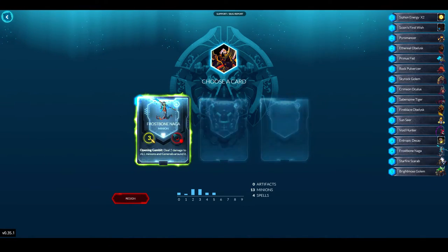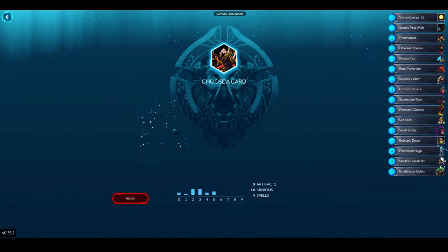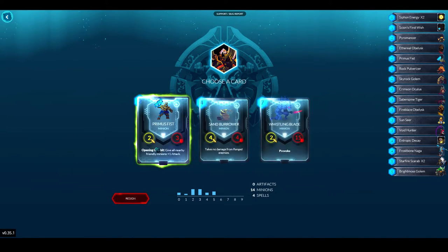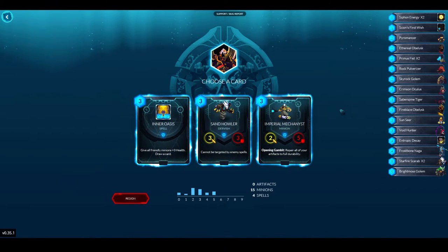Frostbone Naga — it can deal damage for me. Another Starfire Scarab over Orb Weaver and Bone Swarmer — although those are nice cards, Starfire Scarab I think is really crucial. Another Primus Fist or Whistling Blade — I think another Primus Fist because I have a lot of things that can benefit from attack being raised, like my Blast guys.